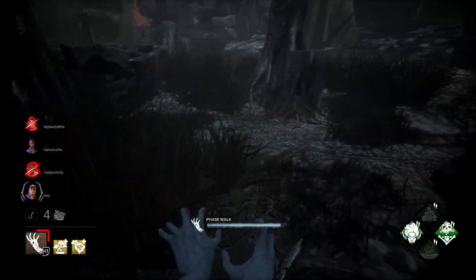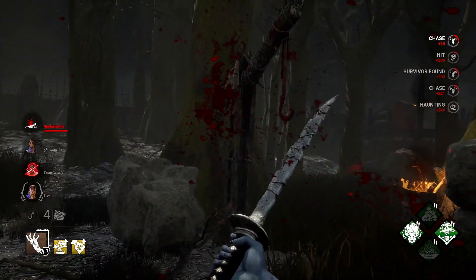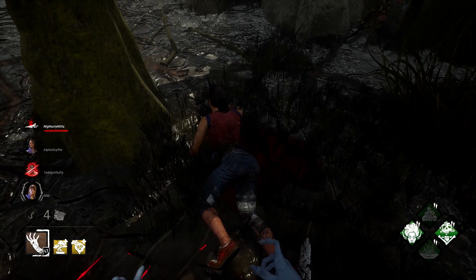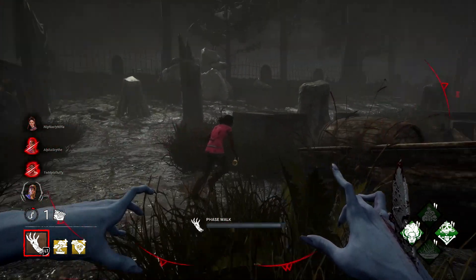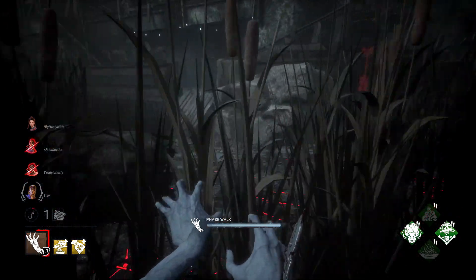However, if you do see a vulnerable survivor out in the open, make sure you take advantage of that. You are going to move faster during your phase walk, so if you are able to predict where they are going, you can punish them before they get you into a spot where you don't want to be, and then make sure you punish accordingly.